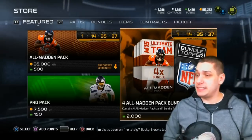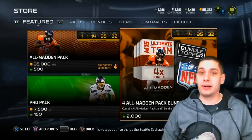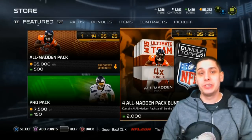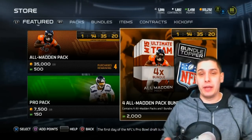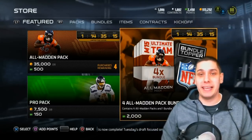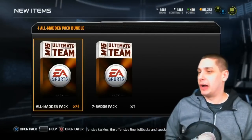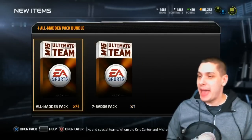These are pretty decent packs — you get four gold or elite players. There are the Team of the Year players currently in packs right now and those are going for quite a bit. All the Team of the Year collectibles are going for around 20k, so we could definitely make some coins here. If you enjoy this video please hit the like button, and if you're new to the channel hit subscribe. Let's hop into it and purchase these packs.